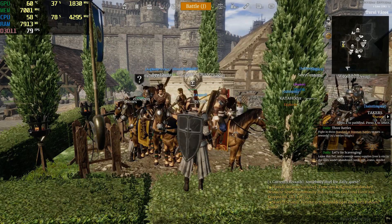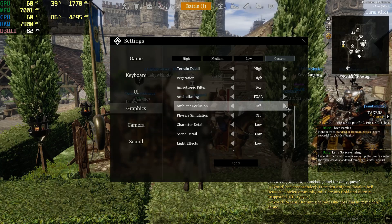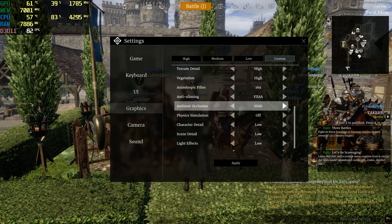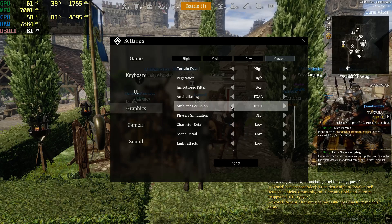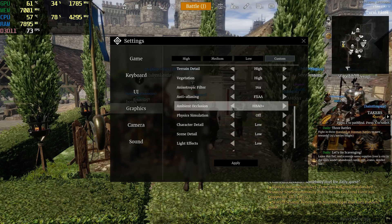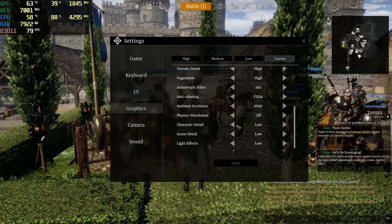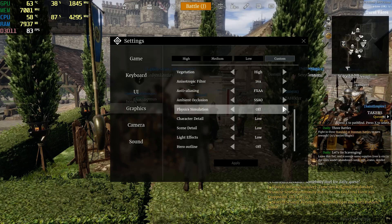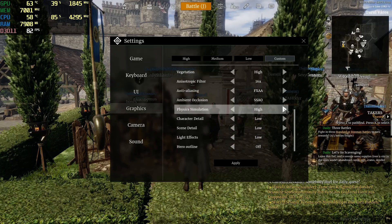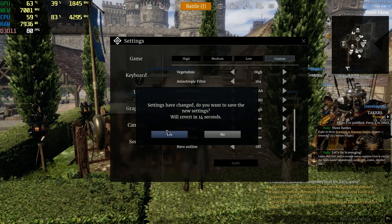SMAA has unnecessary blur and I don't like it. There's not much difference between off and FXAA — it's just more good-looking. As for the ambient occlusion, I don't use HBAO or HBAO+ because there's so much blur you can't see anything, so I'll just go with SSAO. You can also turn it off as well.